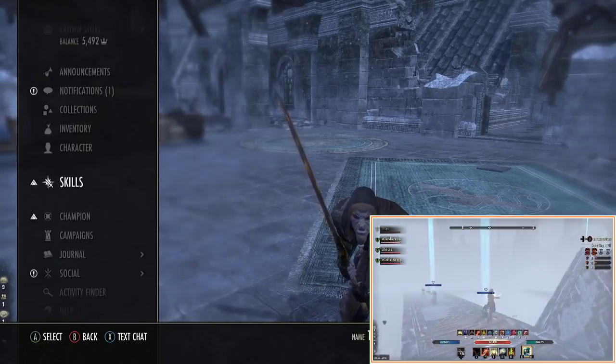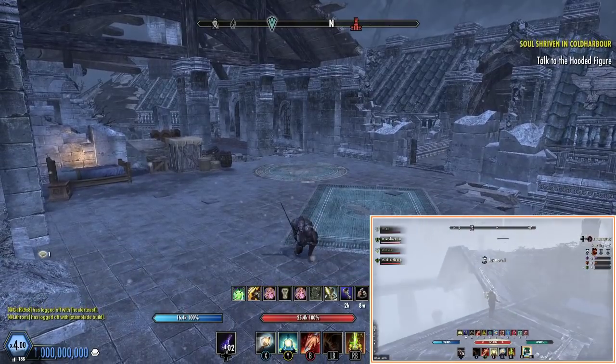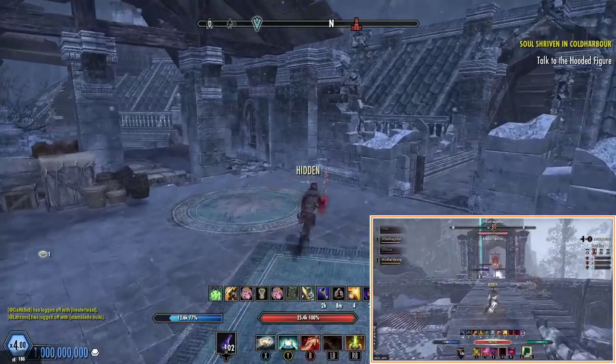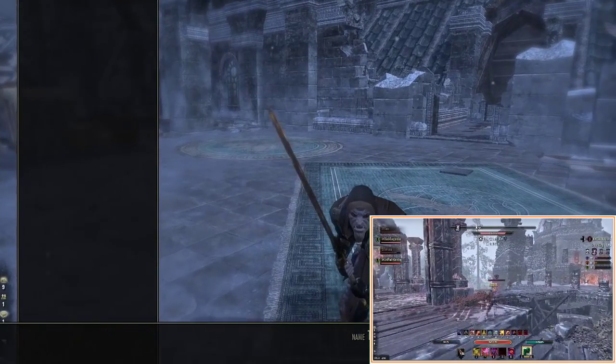When we tap it we can sneak down really quickly — look at that, so much faster to enter cloak. This is really helpful so we can use tap-sneak as well. When that runs out we're still hidden, so it's really useful in PvP especially when it's not lagging.